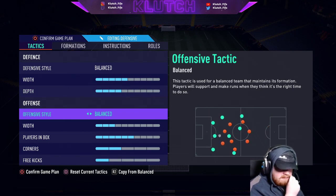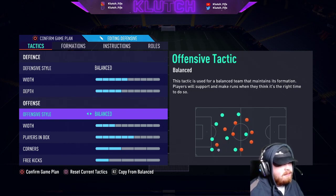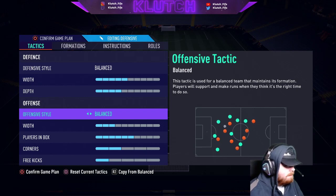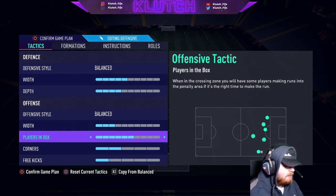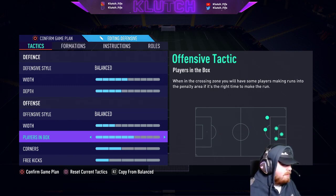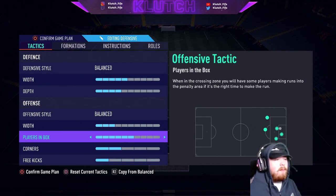Offensive style is unbalanced, because with a 4-4-2 it's quite a flat formation so I don't like to move people around too much. I like them to hold their shape and do what I want them to do. Width is on 3 so those wingers tuck in a bit and be more narrow to help create goal-scoring opportunities. Players in the box is on 6 because I want the 2 strikers and 1 of my centre mids pushing into the box. Corners on 2 and free kicks on 1.